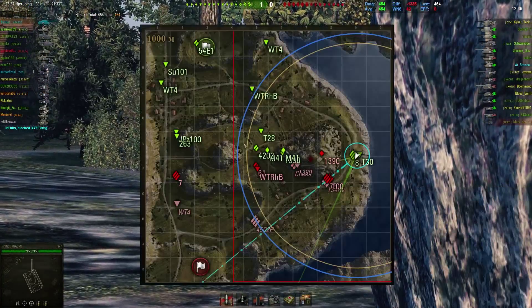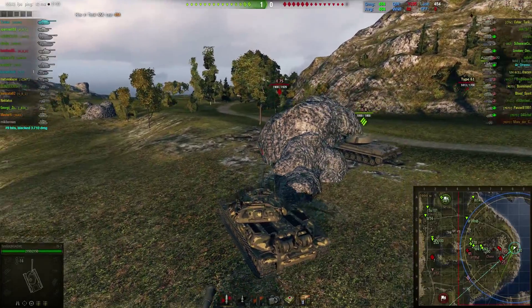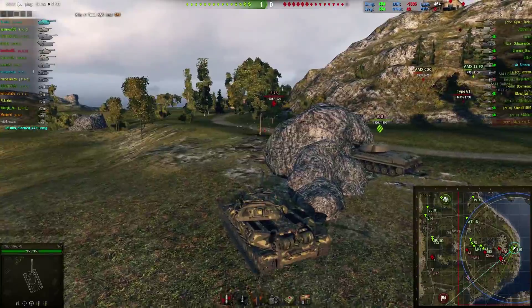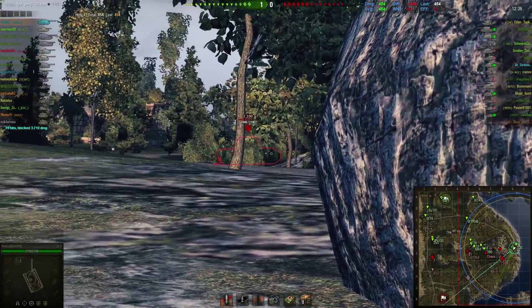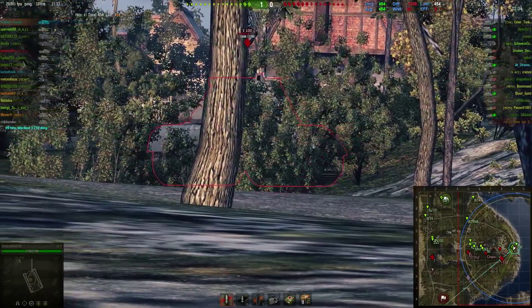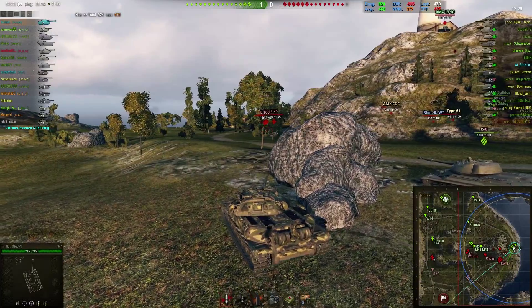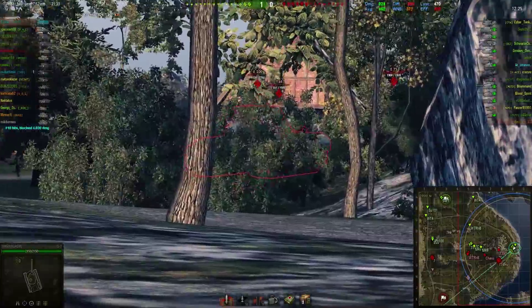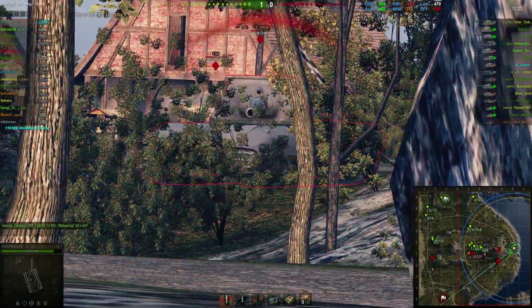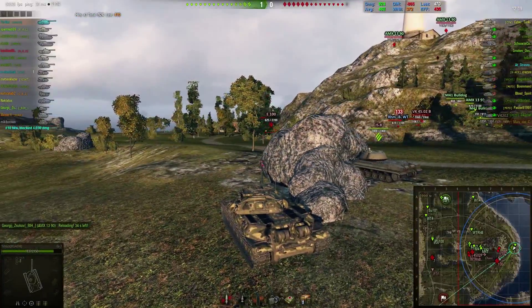On the left side you can see the damage blocked. I'm already at 3.7k damage blocked. There's an AMX up the hill being very annoying. I noticed him, but I don't really want to aim for him because there are tier 10 things in front of me. I don't want to aim for a tier 8 scout when I can go for the heavy target — it actually needs to do something in this matchup.